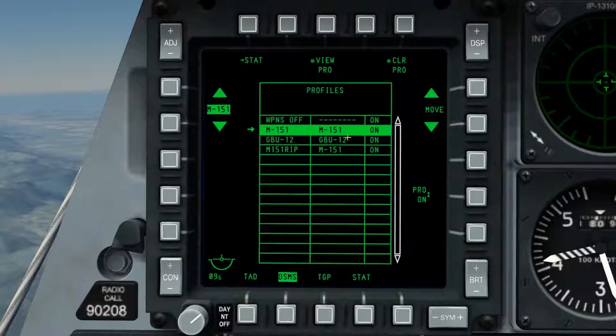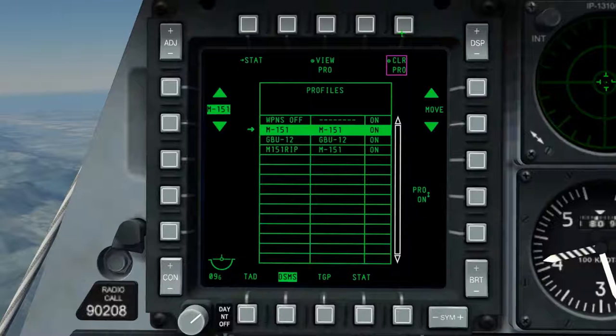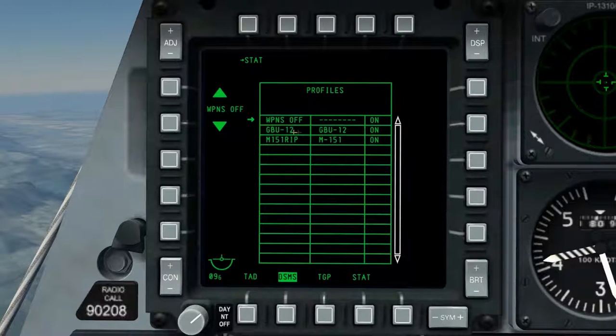The final function of the profile subpage I'll cover is the ability to clear a profile. With the profile selected and OSB5 selected — the clear profile option — it will ask you to confirm the deletion, at which point you press OSB5 again and the selected profile will be deleted.